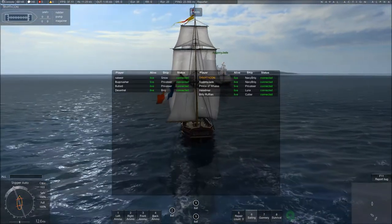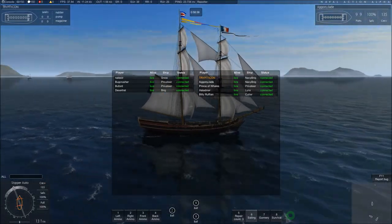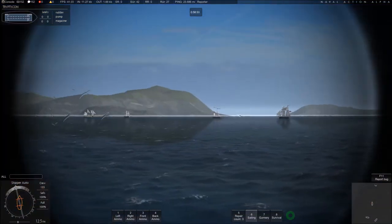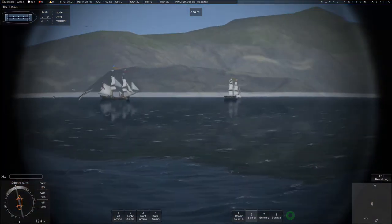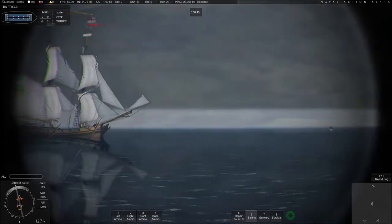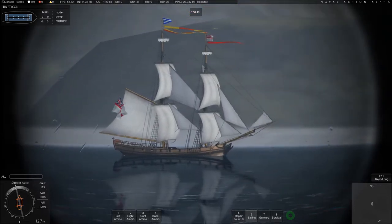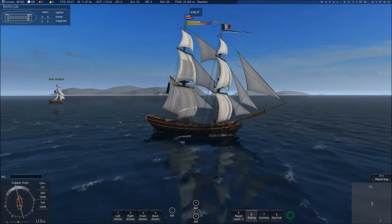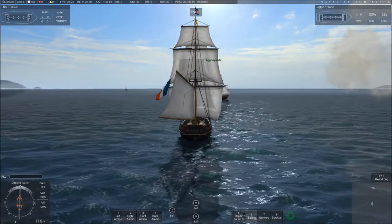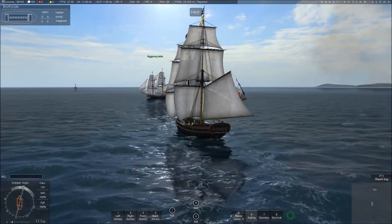Alright so it's two navy brigs, a privateer, a lynx, and a cutter on our team versus a snow, two privateers, and a brig. It's going to be a good fight. It's funny how small the snow is really — I think it's the sails that make it look tiny. It's got tiny little masts. And that brig looks massive. But yeah my aim for this game is to stick with my team mates and not get separated.